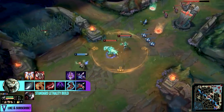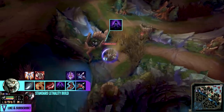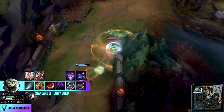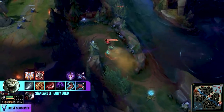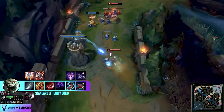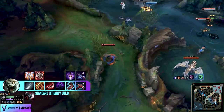For the secondary item, a lot of people classically go Youmuu's for movement speed, but the utility of Edge of Night is just too good to pass up right now — its new shield, similar to Banshee's Veil, means that once you go in for full one-shots, you actually have time to kill someone before Janna ults you back out. Janna and Lulu are not good matchups for Rengar mains. For boots, go Ionian, then a Last Whisper item, and you can sell your machete for a GA or Black Cleaver.